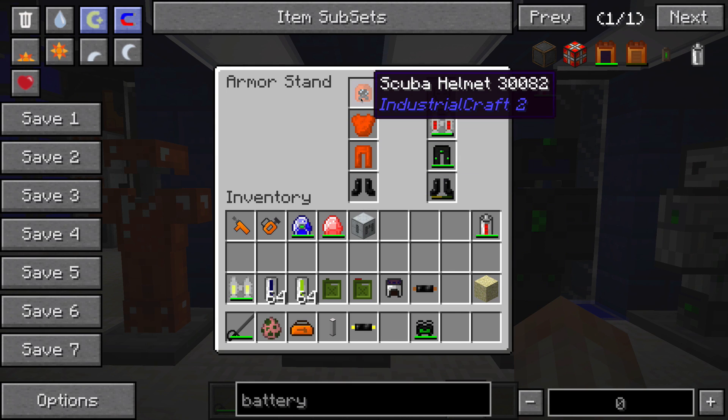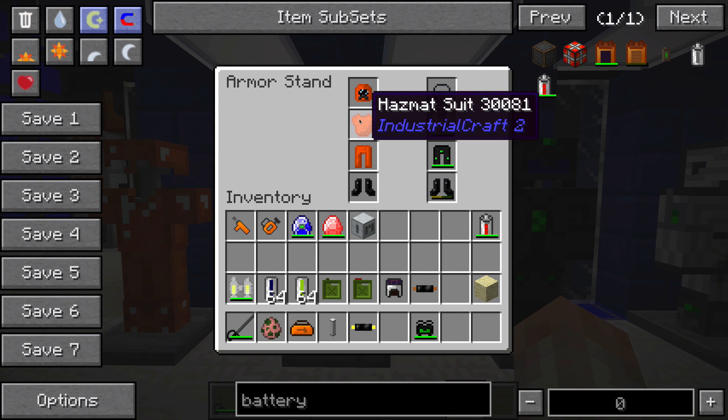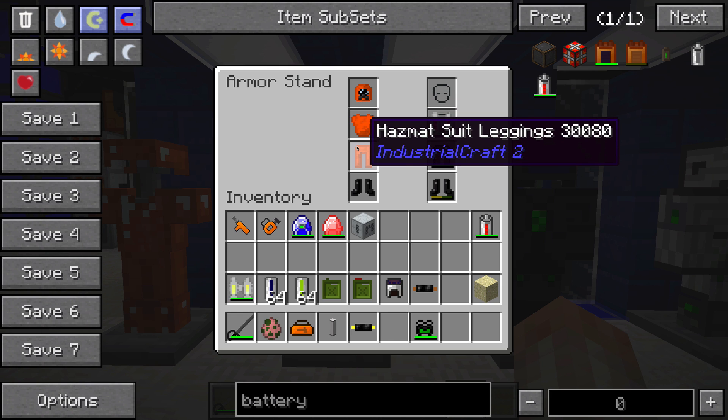Next we have a scuba helmet, which will allow you to breathe underwater. Then a hazmat suit and hazmat suit leggings, which will protect you from radiation poisoning — which we're going to find out all about as soon as we start mining uranium.